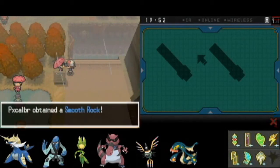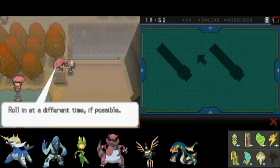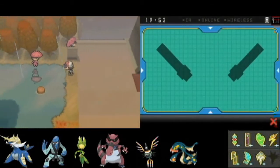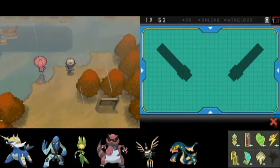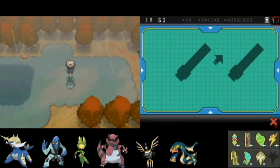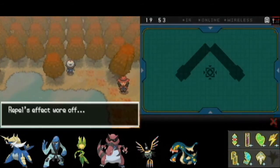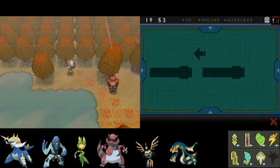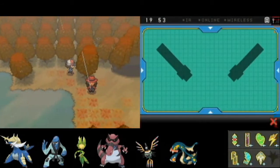This person here gives you a free rock once a day. I don't know the different types of rocks you can get — probably rocks that strengthen certain attacks or lengthen the duration of weather effects or something. Anyway, Full Restore.